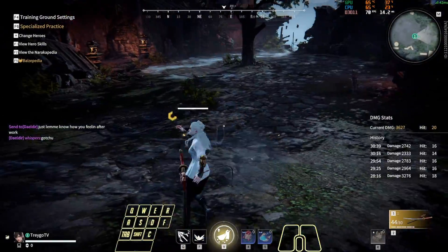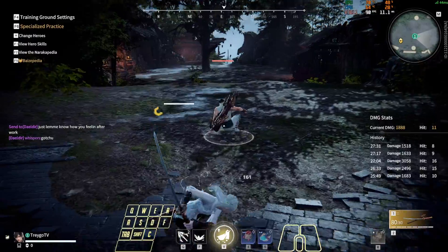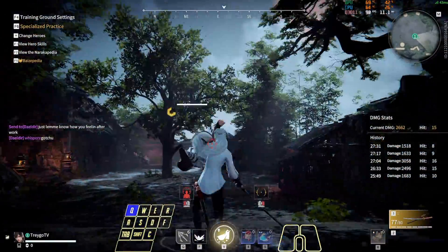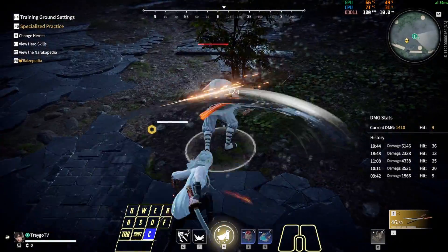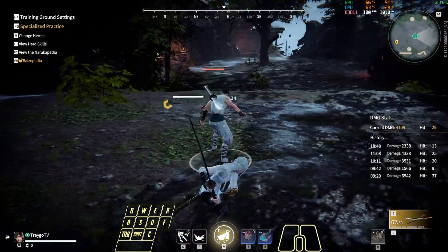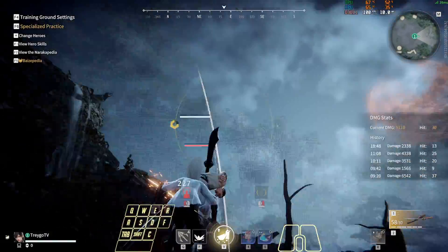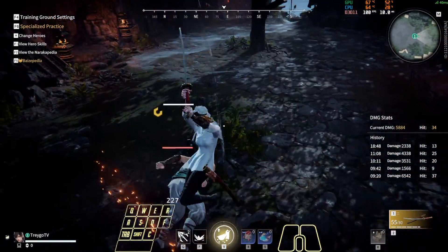The heaven step is only extremely hard because of how hard the timings are to get down and understanding the difference in flat ground and uneven ground. This is not a combo that is going to instantly make you a better player or the best in the world. The basis of the heaven step is just to realistically teach you muscle memories that can open up more doors going into the future with other combos.